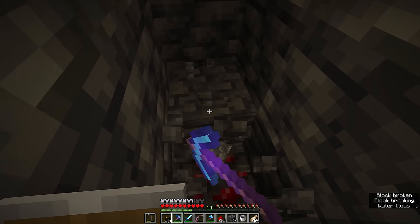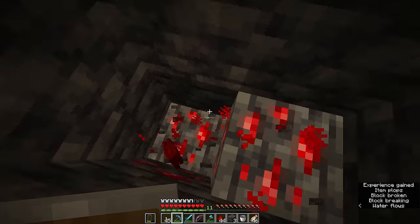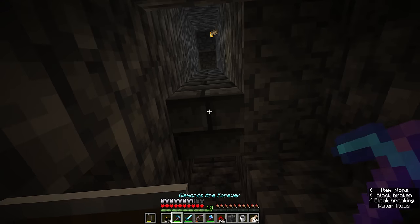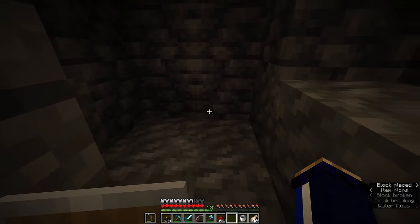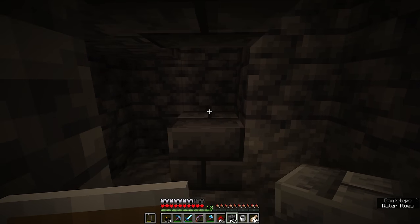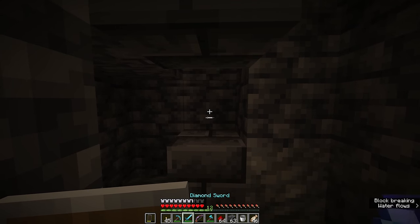Then we're going to dig down to exactly where that hole comes out. We'll dig this down at least one or two more blocks to make sure the skeletons have a little drop when they fall down here. We're going to have them land on a block so all we can see is their feet and we can swipe at those with a sword.